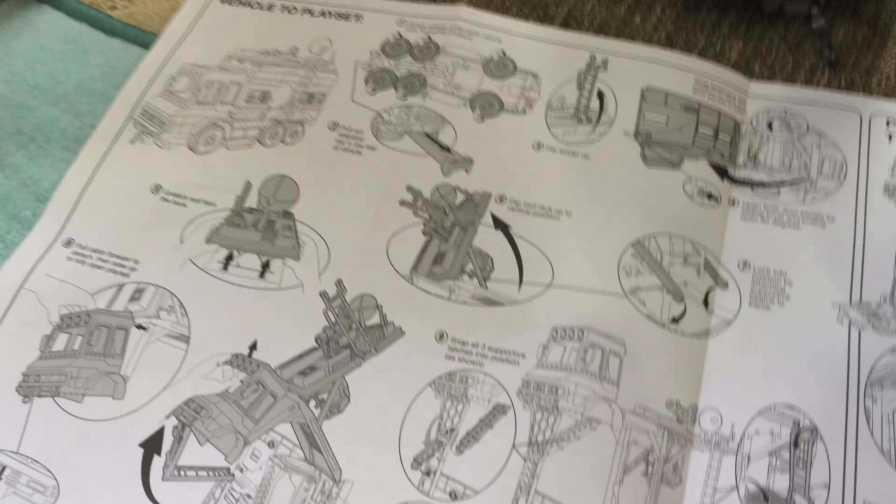Now we're going to add some stickers. Look at all the stickers — all the way here. Look at all these numbers. Each of these numbers is where you're going to put a sticker. There's a lot of stickers. There's lots of cool things here. There's some transformation trainers — I don't know what this is, but this spins around.